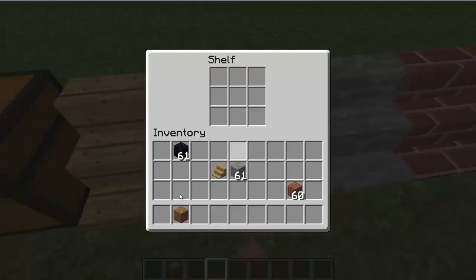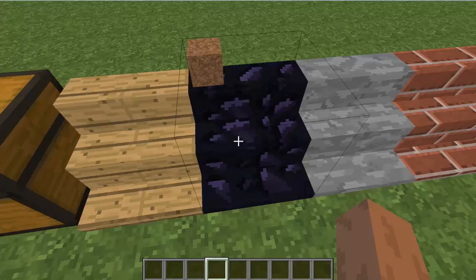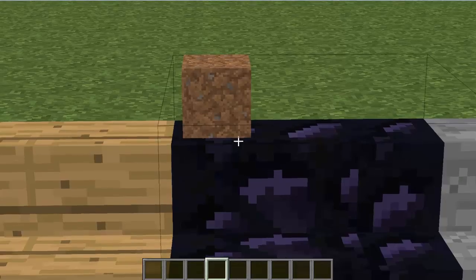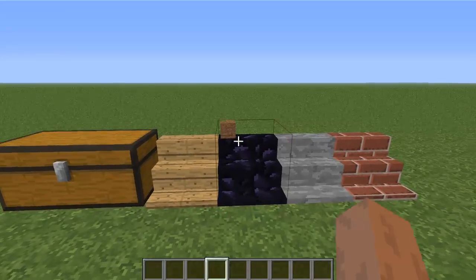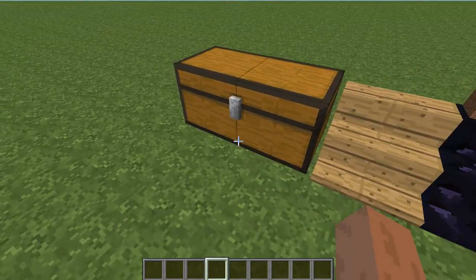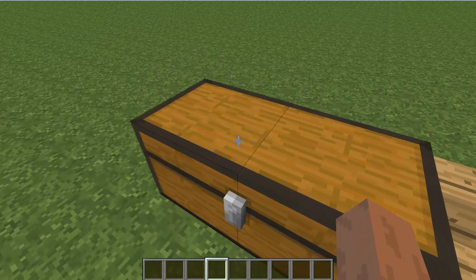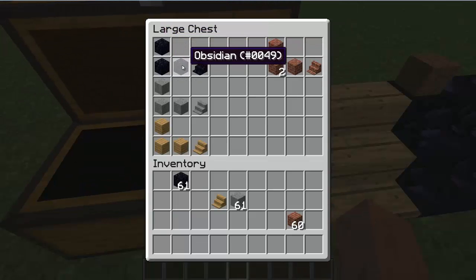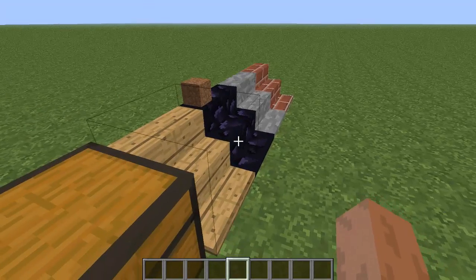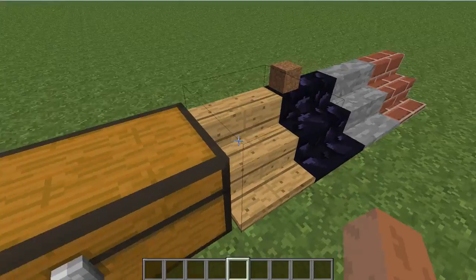Today I am doing the shelf mod review. Let's just get a piece of dirt, put it on there, and look — there's a nice little dirt on the obsidian shelf. How you make the shelves — it's a very little mod by the way — you just do three, two obsidian down and then one there, and that makes an obsidian shelf.